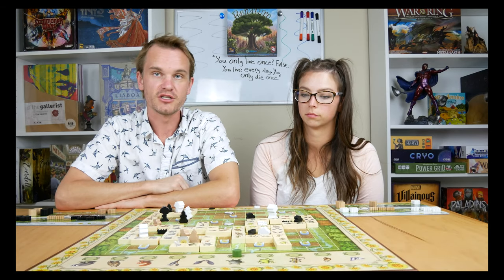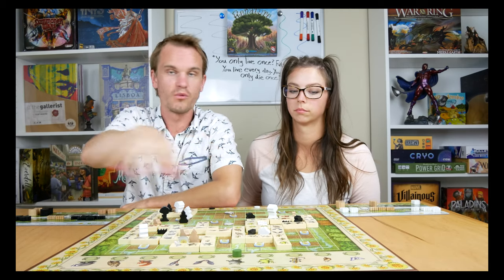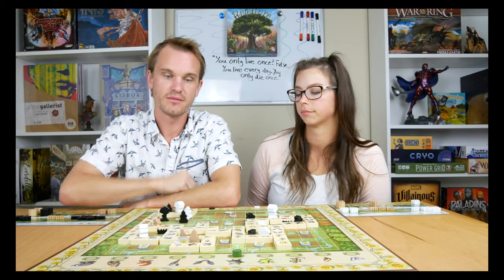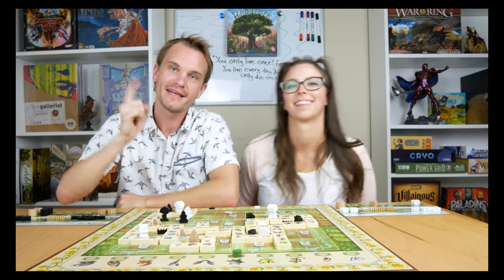There are also cloud tokens you can spend to do special things — like take a second turn immediately, change the wild animal so anything can be placed with it, or pull a plant back to plant it somewhere else. So there are a lot of strategic nuances in this game to keep it fresh.